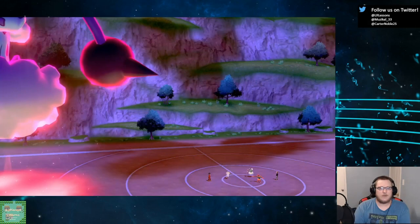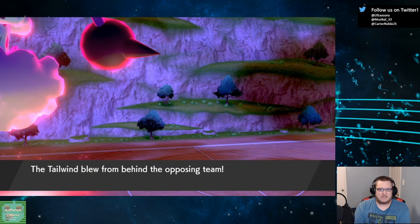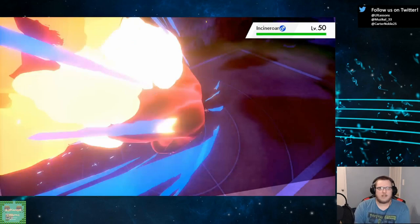I'm going to Protect. They're going to Tailwind with Tornadus and probably try to Fake Out. Yeah, they tried to Fake Out and there's the Tailwind. We're just going to Max Knuckle into this Incineroar. We're at plus one with Life Orb - that definitely takes it out. Definitely takes it out. Neat. We're at plus two now.